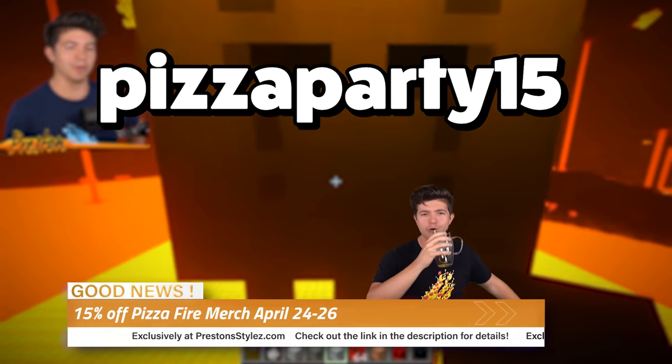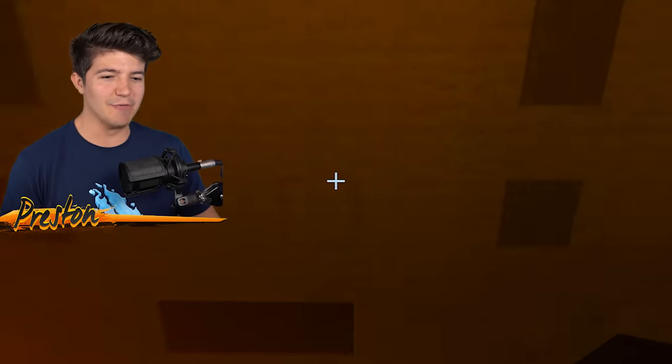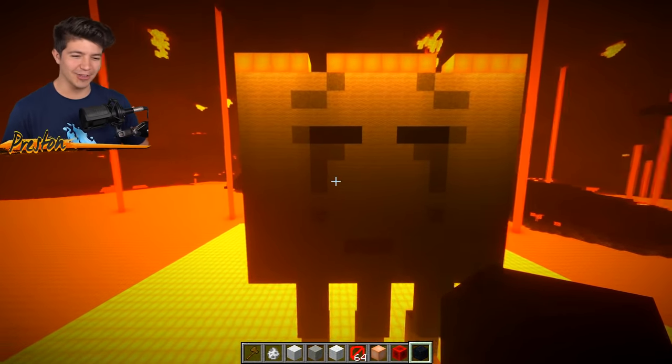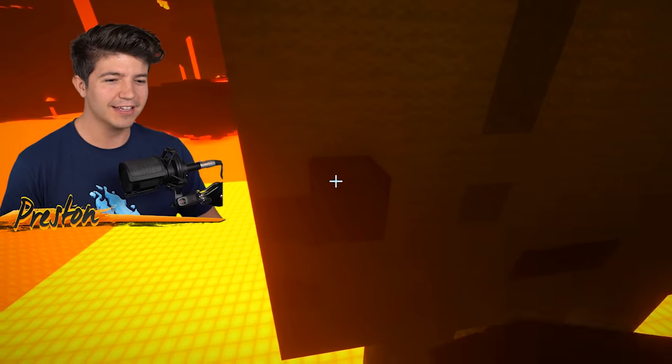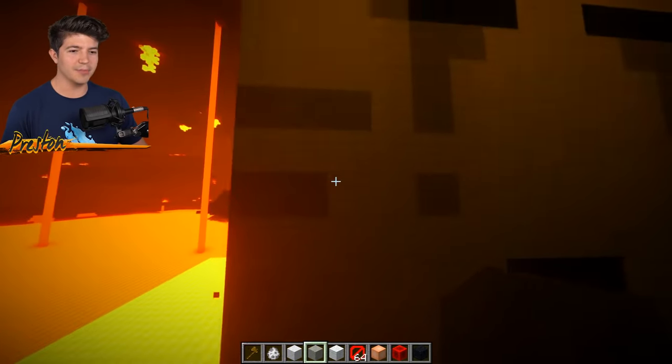Using code pizza party 15 you get 15% off any pizza fire merchandise - go to PrestonStyles.com and check it out. We cannot have a ghast that doesn't have a mouth - that would be very strange and would look very awkward. I like this dude - he is a very handsome looking ghast if I do say so myself. Do the ghasts have this little striped pattern on them, kind of like they're a lion or tiger? Oh, I was using the wrong texture block - there we go, that's looking better.